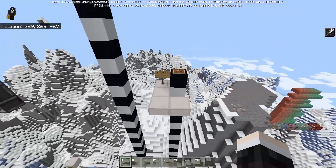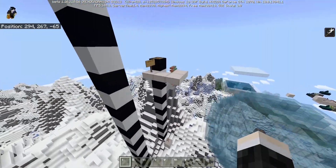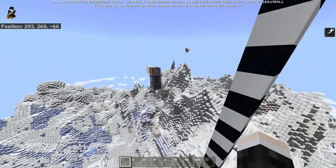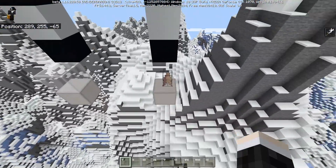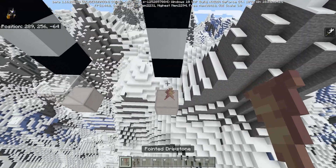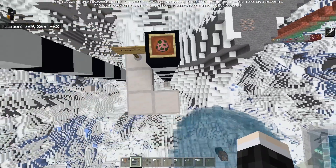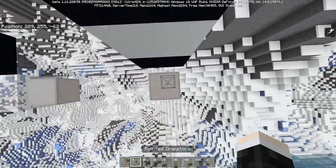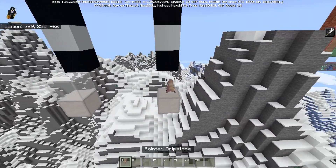Let's talk about another part of the caves content that was added to the Bedrock betas but is not currently naturally generating, and that is the stalactites and stalagmites. The stalactites and stalagmites are these spike-kind-of-things — they are called dripstone — but I still call them stalactites and stalagmites because that's what they're called in real life. It could be a little bit confusing to remember which are which: the stalagmites are the ones pointing up and the stalactites are the following ones.